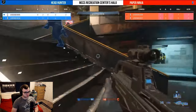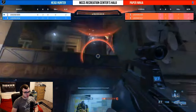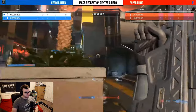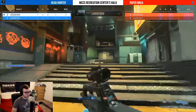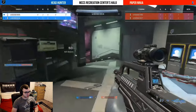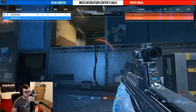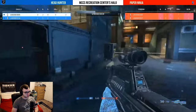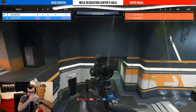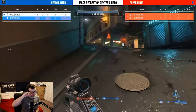Now with the spanker up in a few seconds, you can see the high ground being controlled by Paper Ninja — but it is going to be Headhunters to get the better of them. The spanker is going to be in the hands of one of these players and it's going to be Headhunters that get control of the spanker and control of the kill feed as well — this is a tie game. 12 to 12, that timer now encroaching down to just under five minutes and 30 seconds.